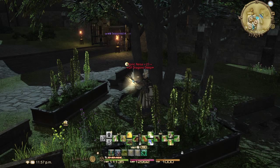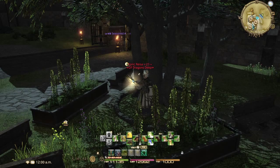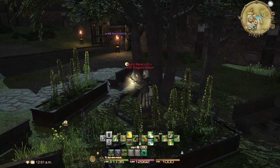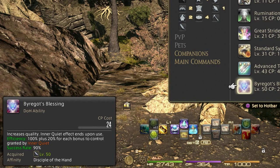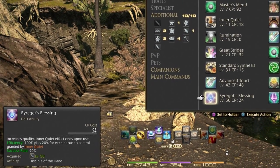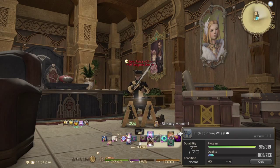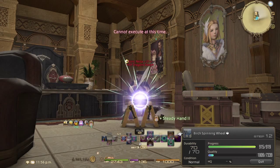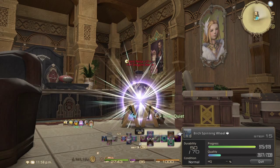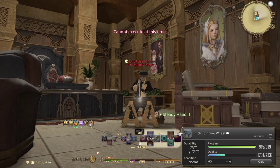For collectability, since the item is usually within your level range, the power combo won't be as handy. What you want to do is the widely-called Byregot's Blessing finisher. Byregot's Blessing is a cross-class ability — one of the more important ones at level 50 — that comes from Carpenter. It takes all your Inner Quiet stacks, converts them into a control bonus, and applies a touch to quality. It's key in this combo to keep Comfort Zone up since it's a long combo — you can pop it twice and get a net total of 28 CP back.